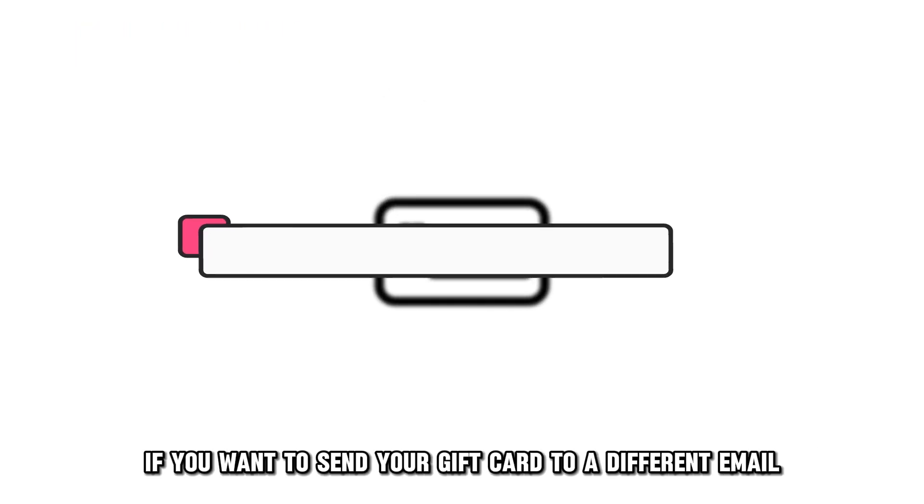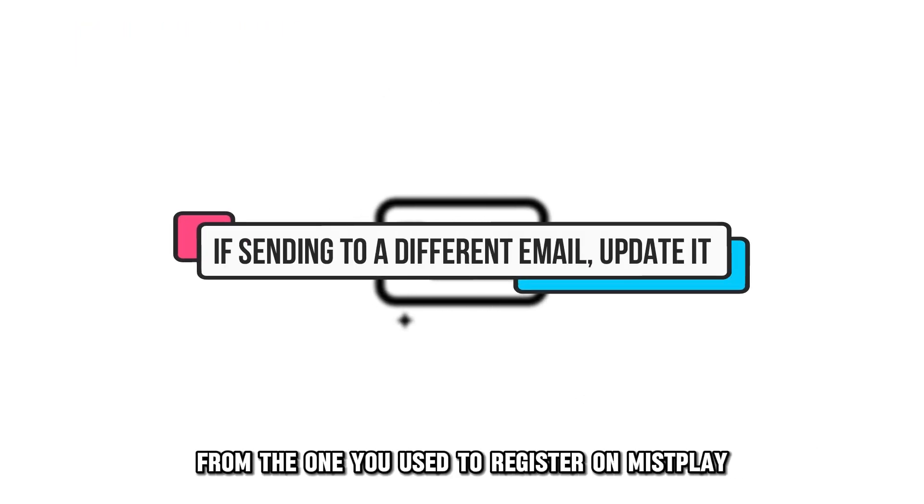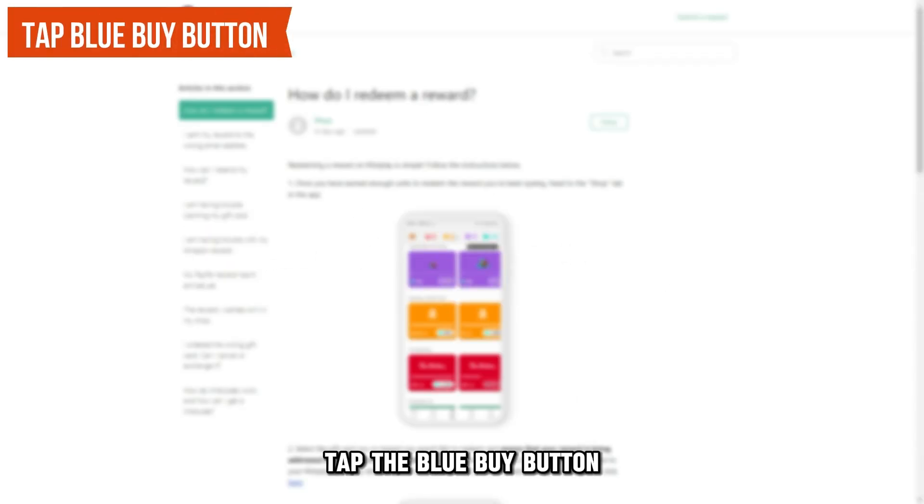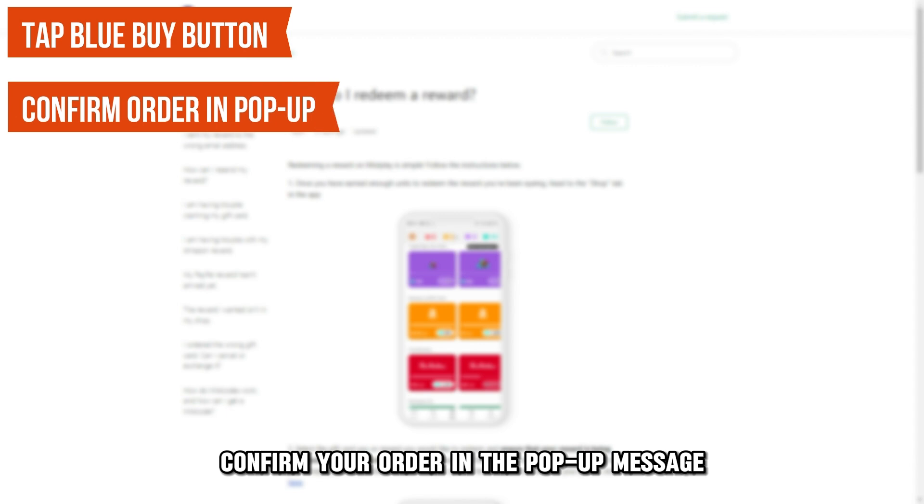If you want to send your gift card to a different email from the one you used to register on MistPlay, now change it. Then tap the blue Buy button.